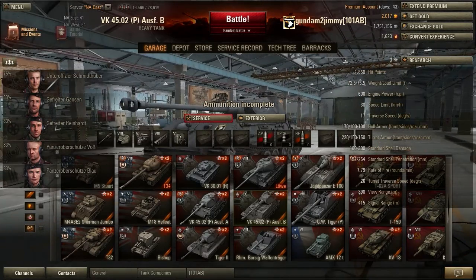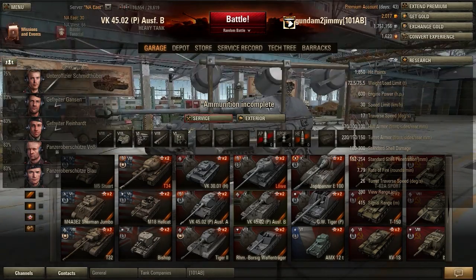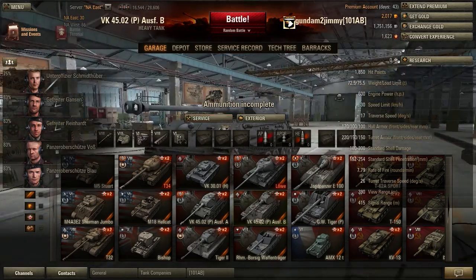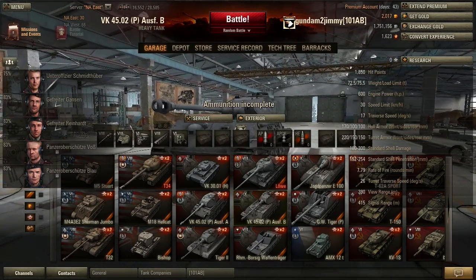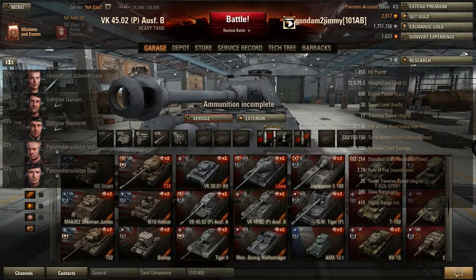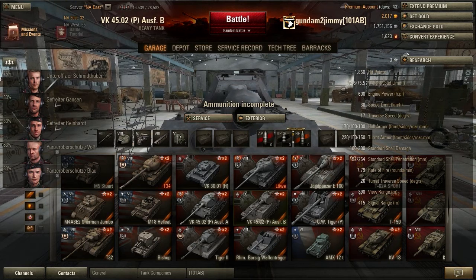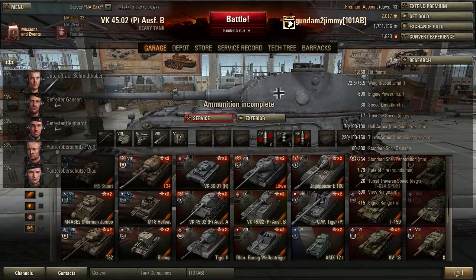As you can see, I've got no ammo loaded — I've literally just bought this thing. It has 107mm of frontal hull armor, 100 side and rear, which is good. But this is a rear-turret tank, meant to side-scrape. The stock turret has 220mm at the front — not bad — 150 at the side. Look at the sloping: if you're pointing right at someone, the top is well-sloped, the sides are well-sloped.